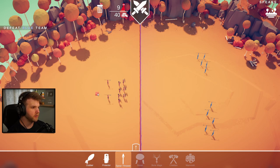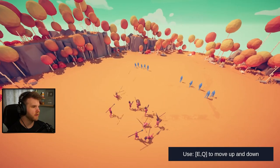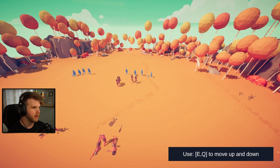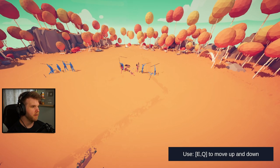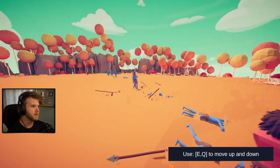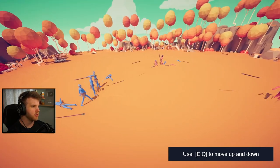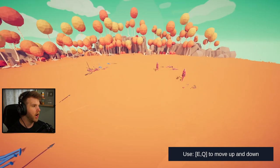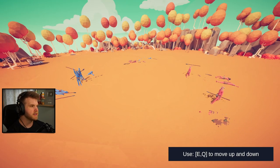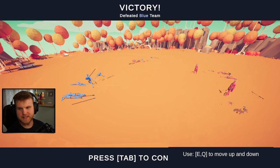Let's do one, two, three, four clubs and then two spear throwers - I think that's all I have enough for. Okay attempt number two! The clubs and the protector should be - that protector died already. Come on clubs, let's go boys, get them! You can do this, just dodge everything. Come on, knock them out! Nice - one more. Nice, okay make your way over - there's only three clubs left.